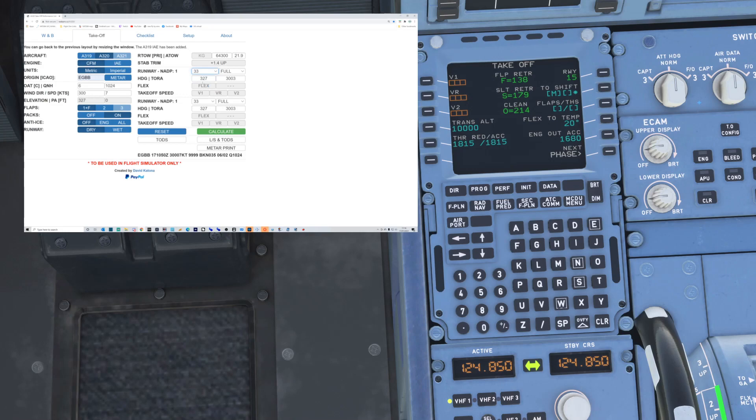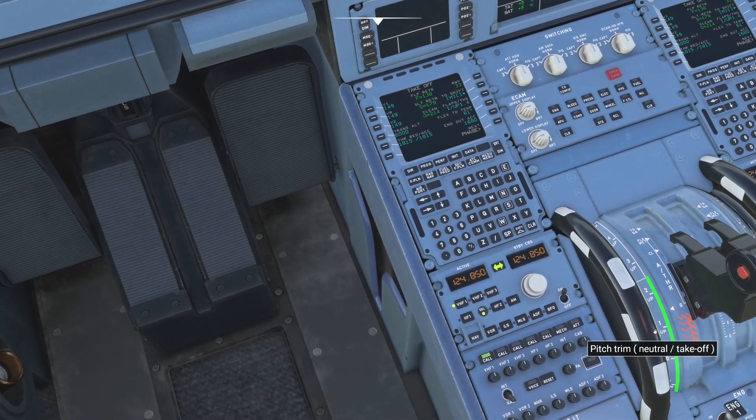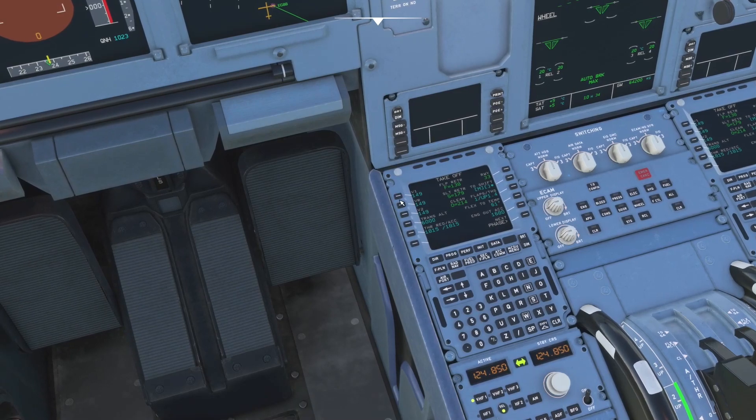Our runway will be runway 33 and we'll hit calculate. We can see our flex temperature is 61 and our takeoff speeds are 149 across V1, VR, and V2. Going back to the MCDU — we're now going to load in all the information from the performance calculator. Our flex temp is 61, flaps 1 with 1.4 set on our trim wheel, and our V-speeds were 149 all the way down. We're set.